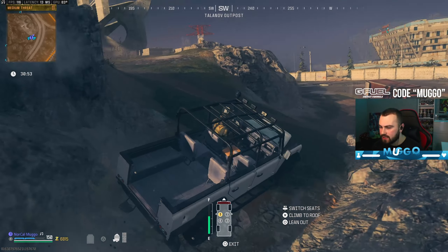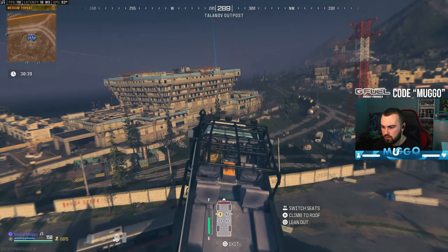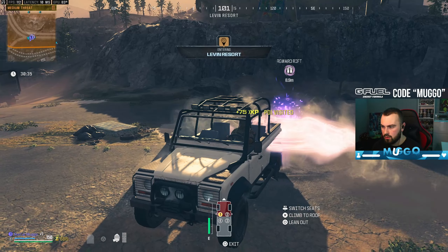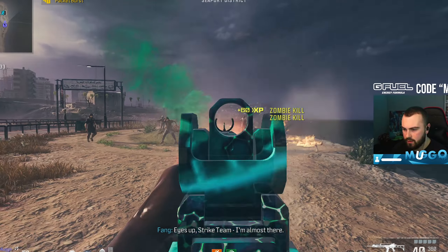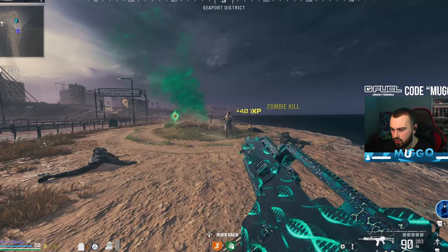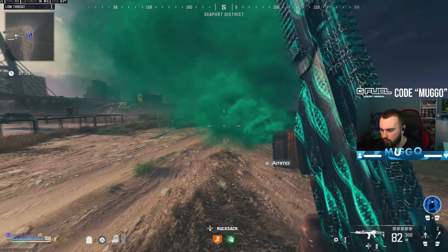You used to be able to drive up to the Eagle and get a free Speed Cola but I think they've actually removed that from the game. Now that we're at the exfil site we just stay here until the second Zircon pops, and hopefully it pops when we've got a chopper here or on the way.